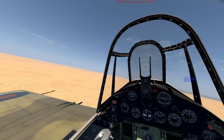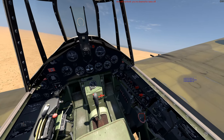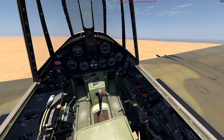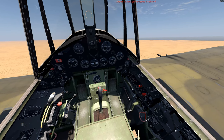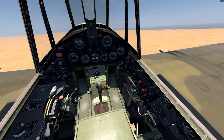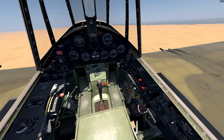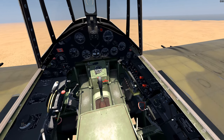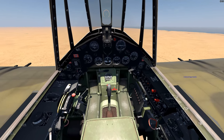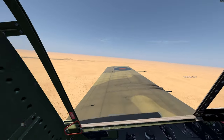The detail to this aircraft is really incredible. We've got to turn this hand crank 26 times to get our gear up, and that's the way it was — the Wildcat did not have an electric motor. All right, we've got our gear up. Let's go ahead and close our canopy.